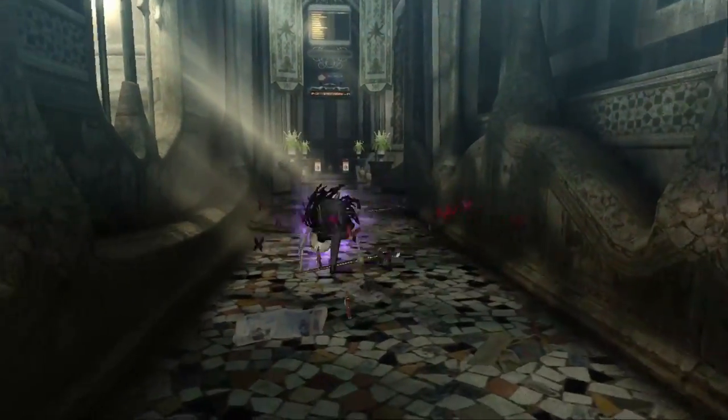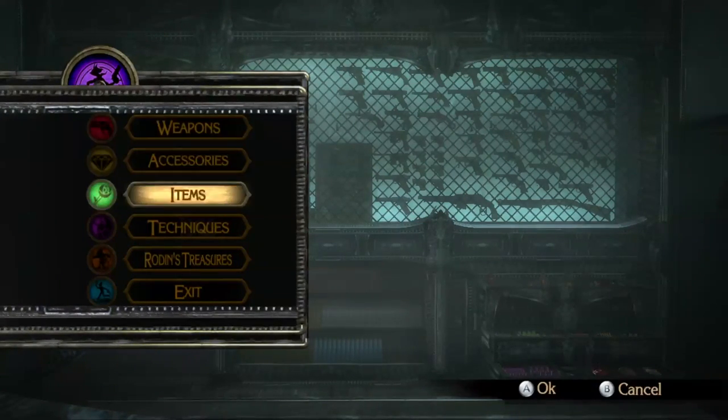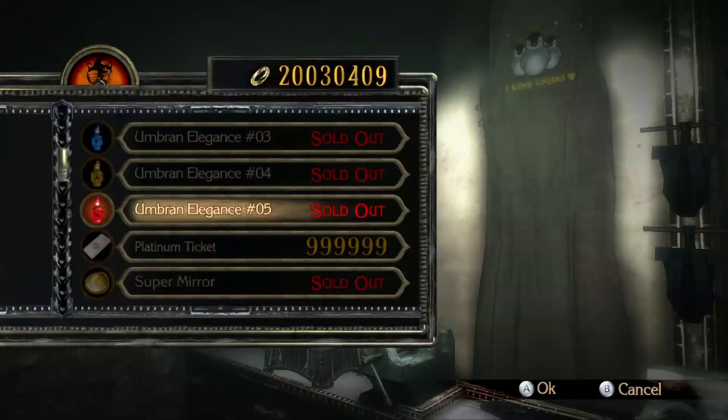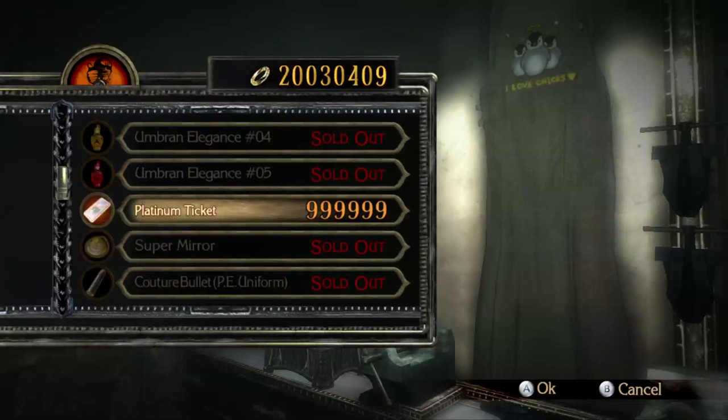There is one last thing I would like to show off, and that last thing is here in the Gates of Hell — in my personal file. If you look at Rodan's treasures, after you've collected a total of 10 million halos — which in my personal file is huge — you get the Platinum Ticket. If you buy it, something interesting happens, but you need 999,999 halos to use it.